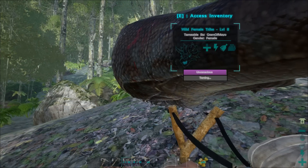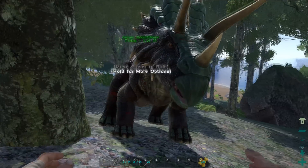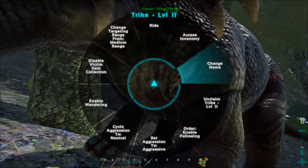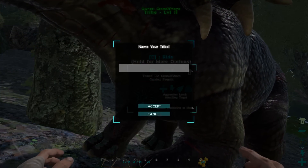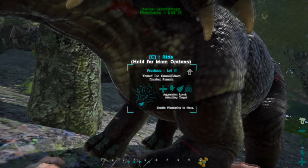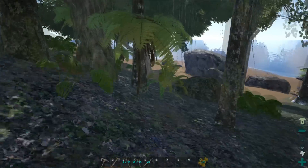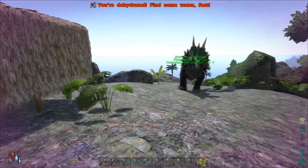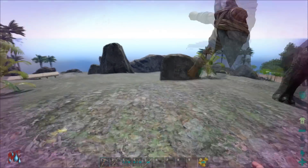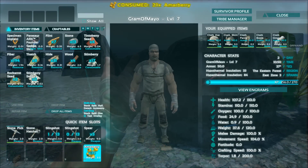That ladies and gentlemen is how you tame a trike! Guys, our trike's done taming and it's a female, so the very first name I'm gonna give her is Precious — since she's so darn precious. Let's name her. Now we gotta get this sucker back to the house. I'm so excited, we got a freaking trike now! I don't have to gather berries by hand anymore, though I will still need to gather fiber. Looks like we're starving so I'm gonna eat.